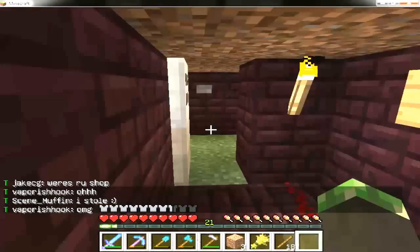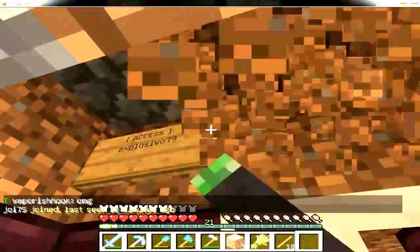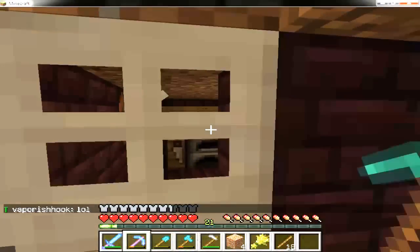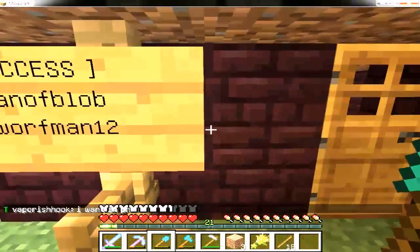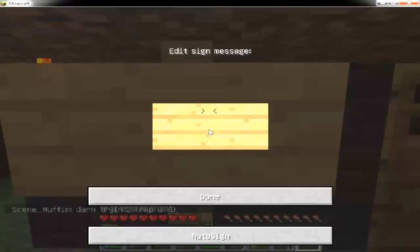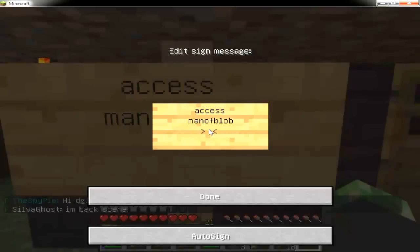Pull up your sign and put it into place. Now, let's say you want to give access to a button or something. As you can see, I've already got one set up here. You would type in 'access' and then the player name. The first player I want to have access would be 'mana blob' for me, and 'dwarf mana.'